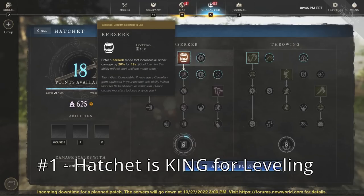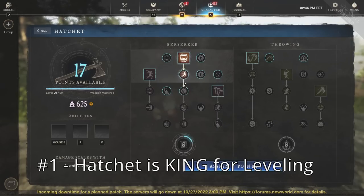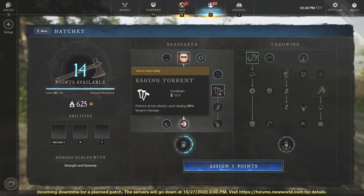So with the hatchet, the first thing you're going to want is Berserk, because that's going to give you movement speed and increased damage. When you take On the Hunt while Berserk is active, your movement speed is increased by 20%. You're going to want to take all of the different Berserk perks, and then Feral Rush if you want a nice little leap with some damage. The biggest PvE damage ability is going to be Raging Torrent — four fast attacks, very quickly.